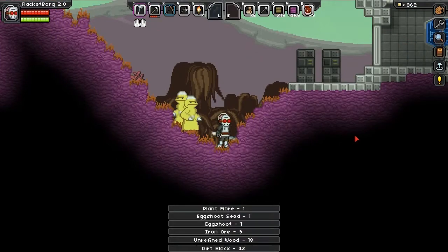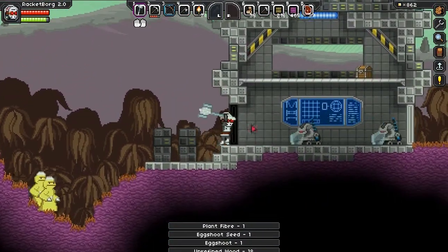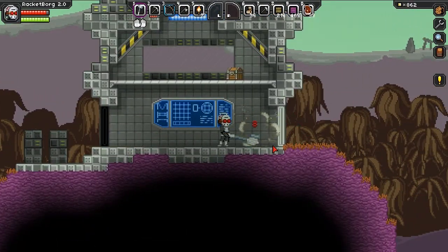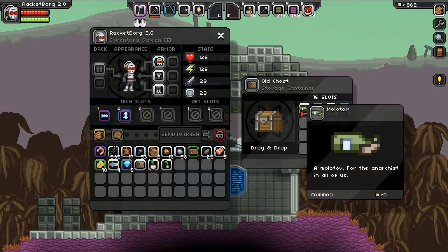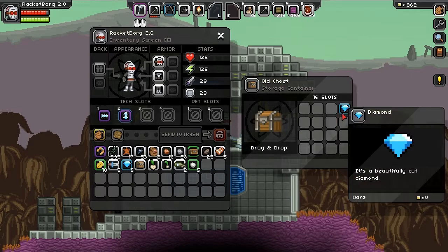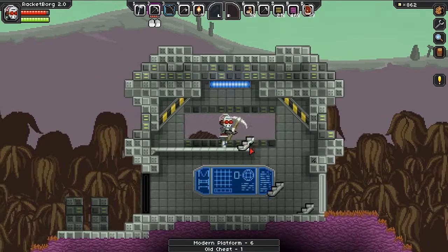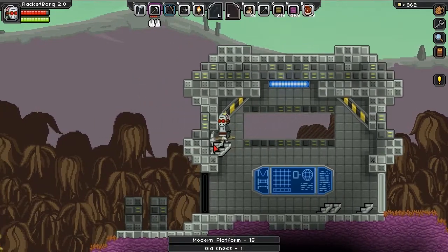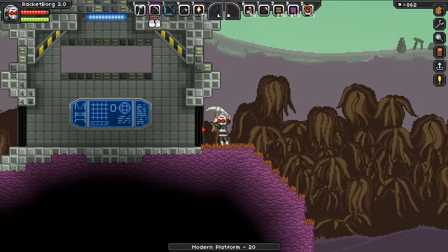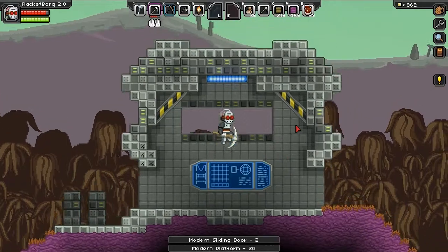Oh, we got more! Another chest — platinum ore, more daggers, and five more diamonds. Jesus Christ, that is awesome! Sliding doors — I guess I'll take them. And a random watchtower type thing.